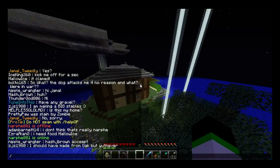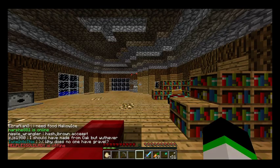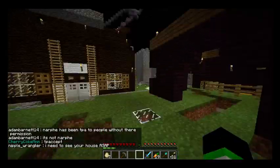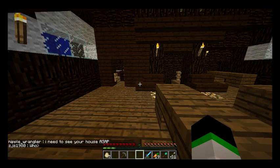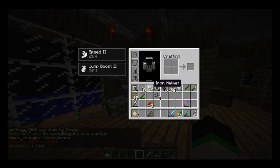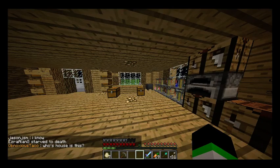I just want to point out that there is a command here called Home Bed. Look — it sets me to my bed. If I press 'home,' it brings me to my old house, our old house, which as you can tell we've completely wrecked to bring everything to our new area. And 'home bed' takes you to the bed that you last slept in, which is pretty cool. So basically, you have two set homes, which is awesome.